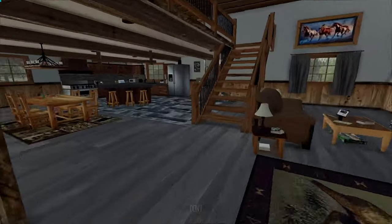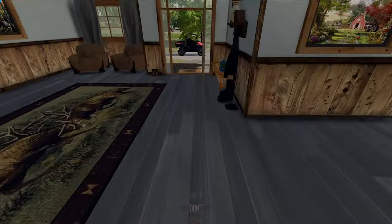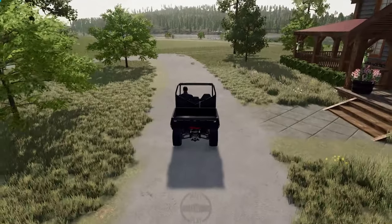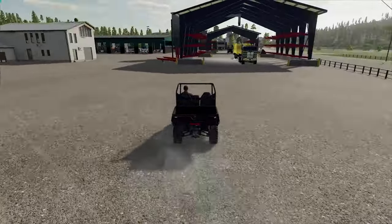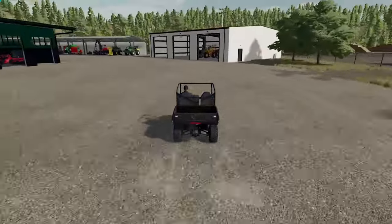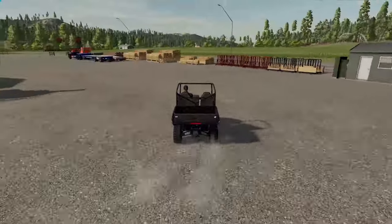Now we head over to the house and take a look at that. This is a new house I haven't used before, so I thought I'd give a tour of it. Off to the retriever. And now we'll do our drive around — you know I like doing the drive around. Show you how everything fits together, how it lays out. This gives me and everyone else a chance to see how everything moves around the farm and to make sure there's no areas where things can get stuck, especially when you hire those pesky hired hands.